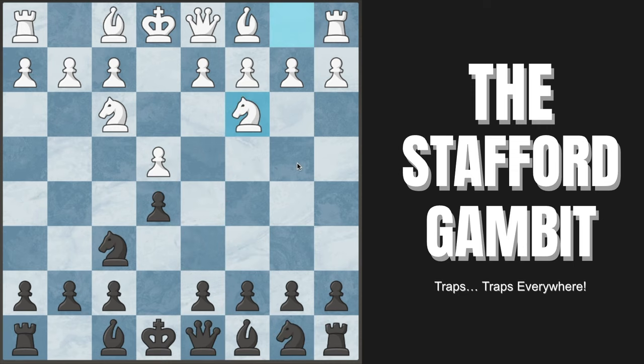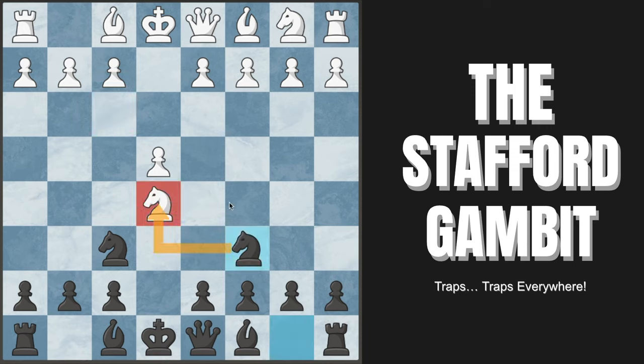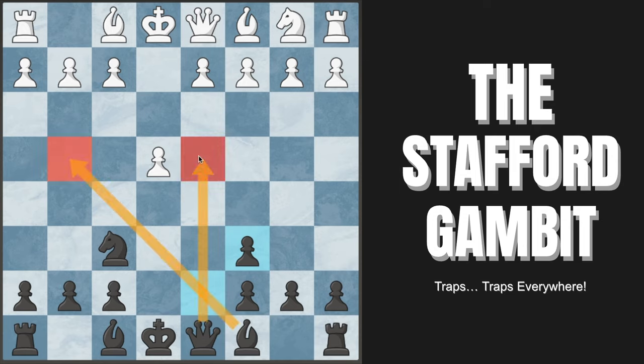Now let's get into the Stafford Gambit after they capture the pawn on e5. We play knight to c6, attacking their knight in the center — they're pretty much forced to capture. Their only other try is knight back to f3, but after a simple knight takes on e4, we've won the pawn back and White has at best an equal position. So if White wants an advantage, they'll capture our knight, and importantly, we capture back with the d-pawn to open up our bishop and queen for attacking and development purposes. This is a gambit — we're trying to develop and attack as quickly as possible.